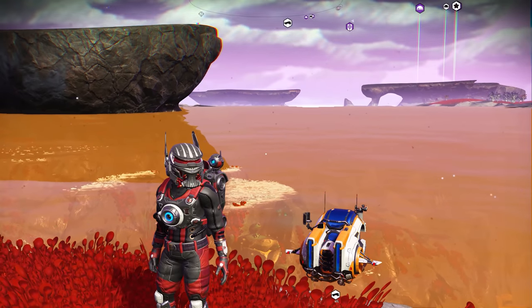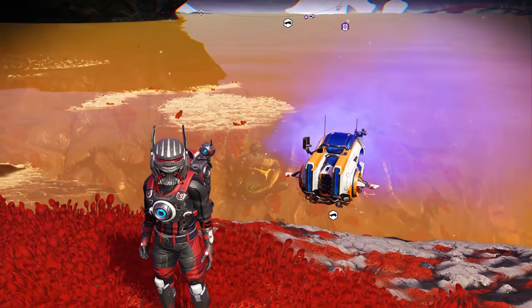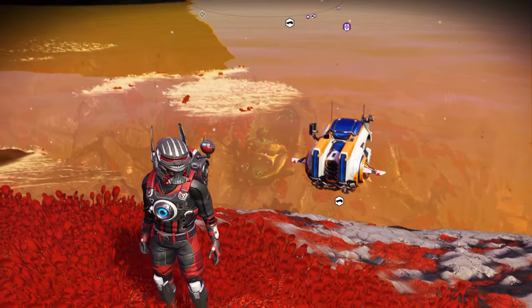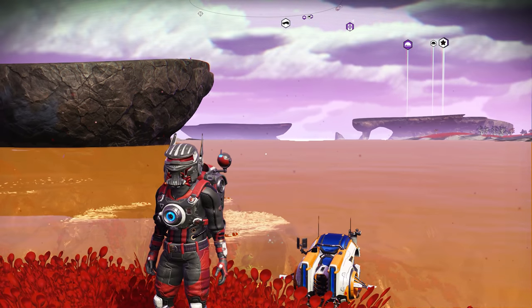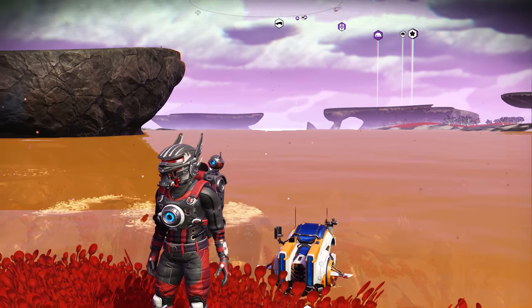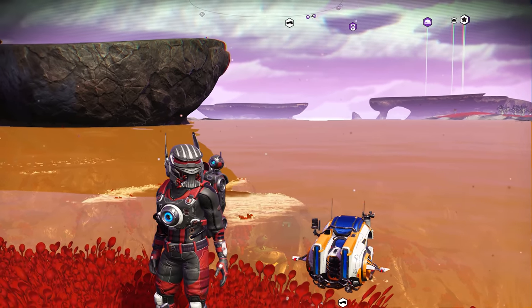Howdy folks, today in No Man's Sky we'll be continuing the search for the best way to find crashed ships. The first video we did on this tested the Minotaur and its function for scanning for different crashed ships and freighters, and it turned out pretty badly, so it is certainly not going to be the best method for doing it.